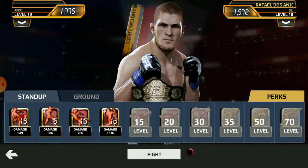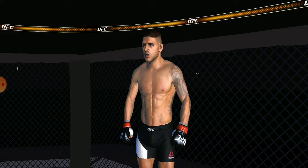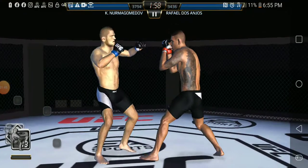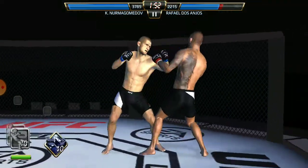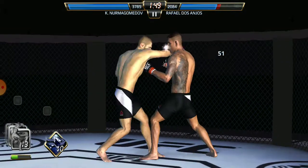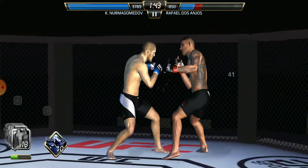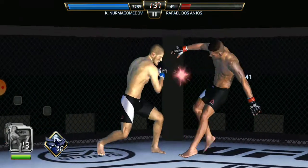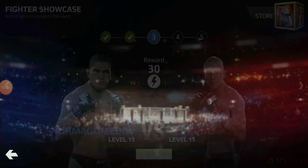I got a power uppercut now. It's the limited edition Rafael Dos Anjos — I remember doing that one in fighter showcase. When I first opened up my UFC game, I saw Khabib Nurmagomedov's new champion edition and I was like, are you kidding me? I've got to start recording this. Nice overhead hook by Khabib Nurmagomedov, and Rafael Dos Anjos goes down with an uppercut. Winner is Khabib Nurmagomedov.